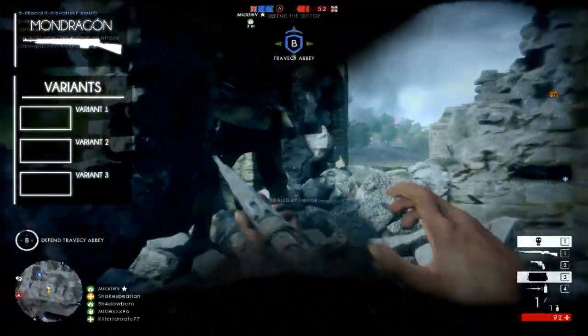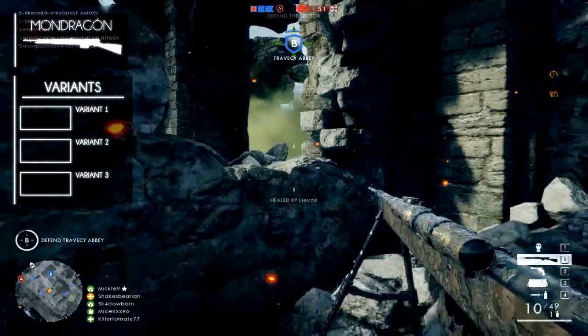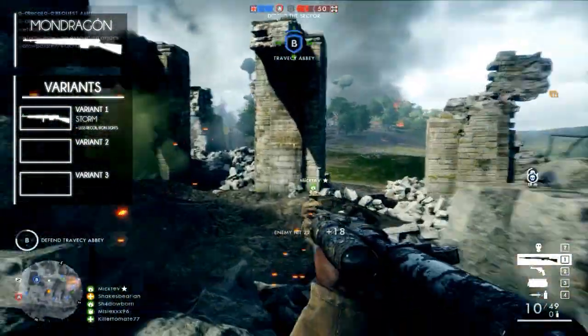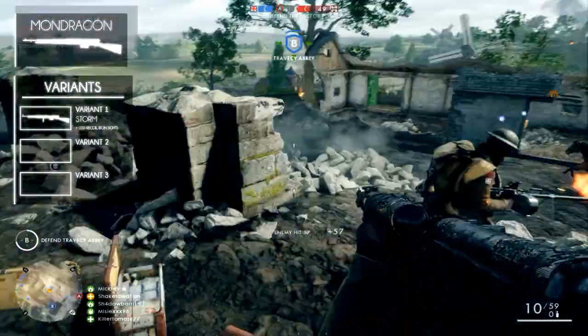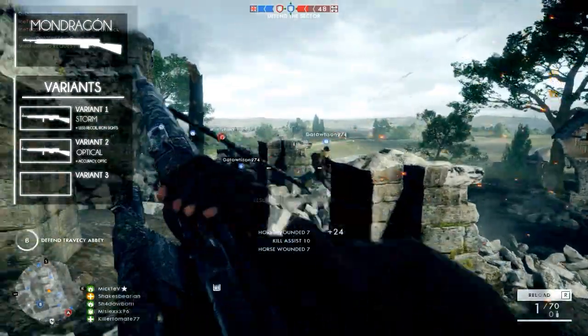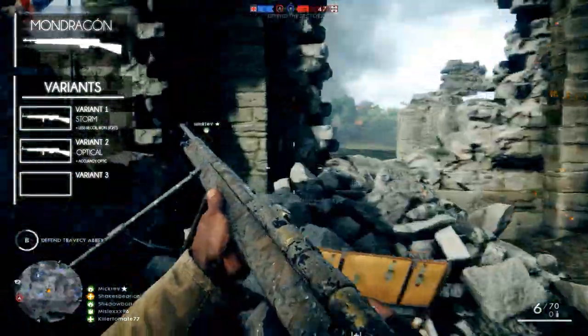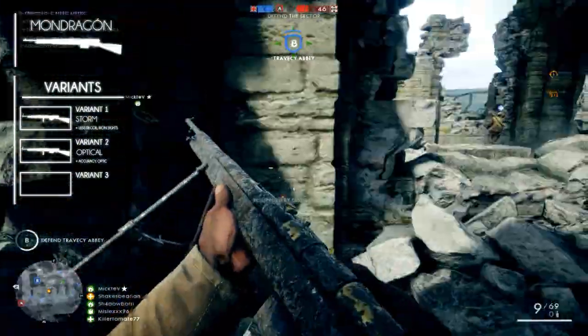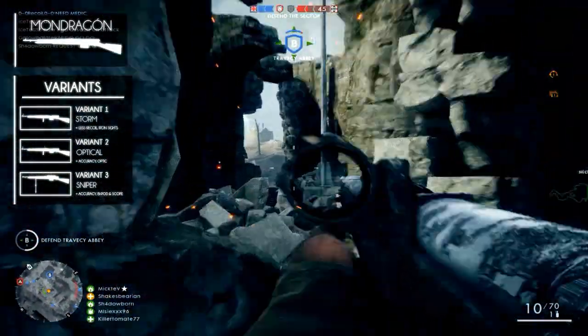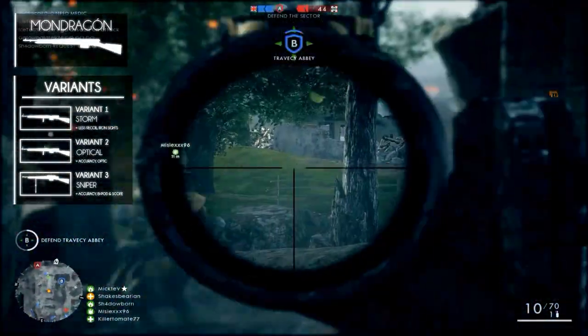It has three variants, similar to most weapons. The Mondragon Storm, which has a recoil reduction but uses the iron sights. The second variant is the Mondragon Optical, which has better accuracy while moving and has an optic. And the third variant is the Mondragon Sniper, which has better accuracy when stationary, a bipod, and a long range scope.